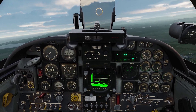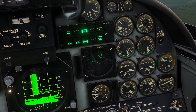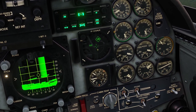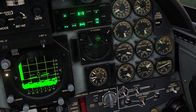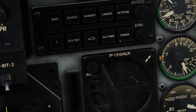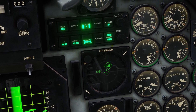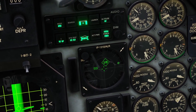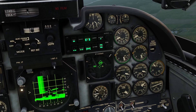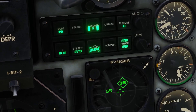Now I'll go over the RWR. The RWR — radar warning receiver — is this thing right here. Basically if there are any radars around you, this system picks up their radar waves to tell you what's looking at you. You turn it on with the power switch. You can change the brightness of the RWR control panel with this switch, the actual RWR brightness with this knob, and the audio volume with this knob.